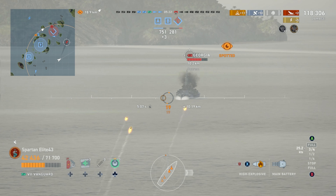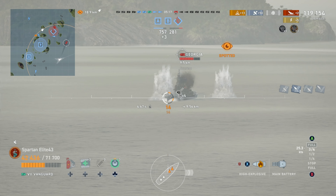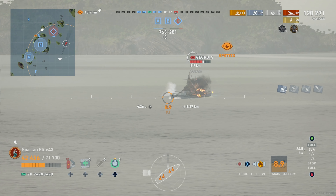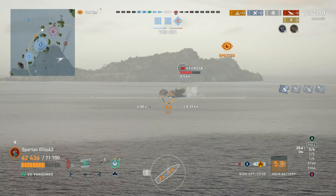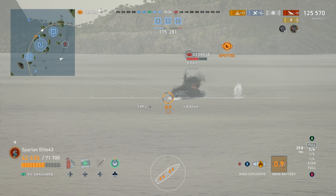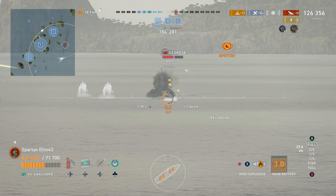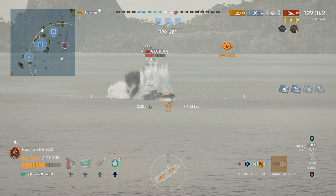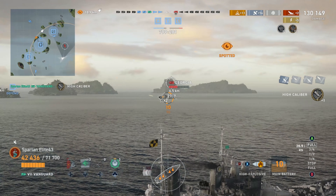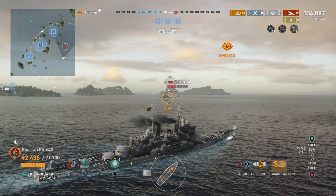Dispersion isn't the greatest at this range but that one looks better. We punch him and the damage is comparable to what you'd get with AP, except here we've also got fires burning — you can't argue with it. The HE on this ship is disgusting with the Big Seven perk. We take another shot for 2,000 damage, and another for 2,700 — each shot has a chance to set fires on top of that.